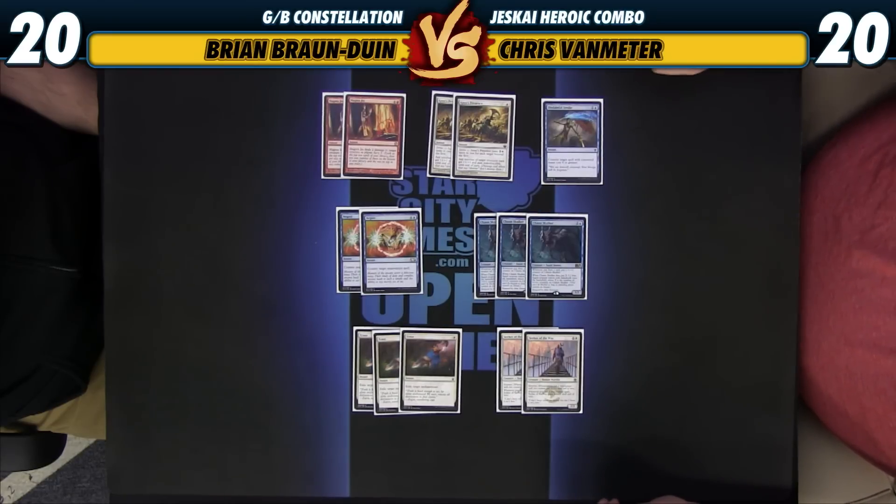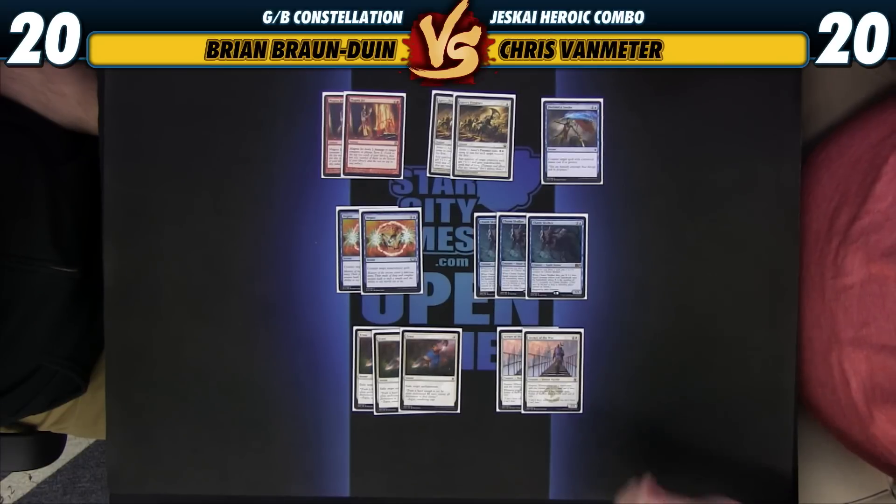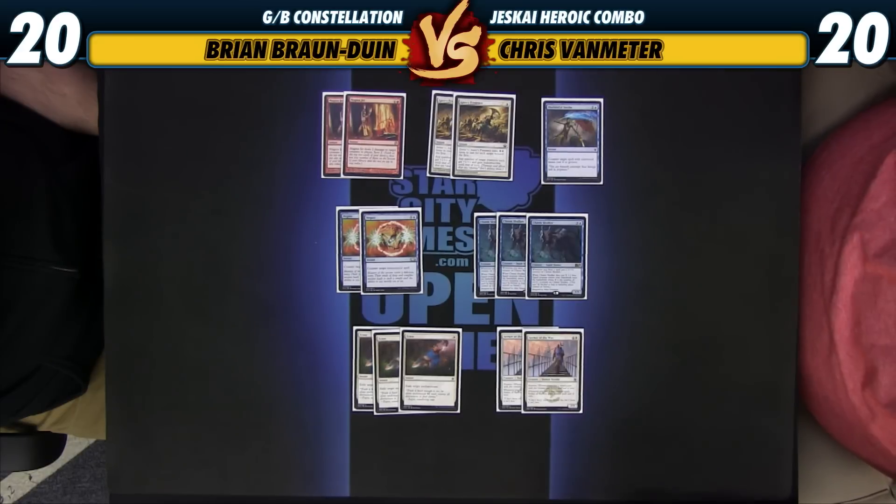We have a Disdainful Stroke and a couple of Negates just as ways to help prevent large things from entering the battlefield and messing with us. For the most part these are going to be hitting things like Elspeth and Hostilities — things that once they come down we're not really going to be able to win the game. Negate also happens to counter Anger of the Gods and Drown in Sorrow, which are two cards that are very good against us. We also have two Ajani's Presence, which are very good against Hostilities. Two Magma Jets are ways to kill troublesome smaller creatures — things that are going to out-tempo us, like Goblin Rabblemaster and Eidolon of the Great Rebel.